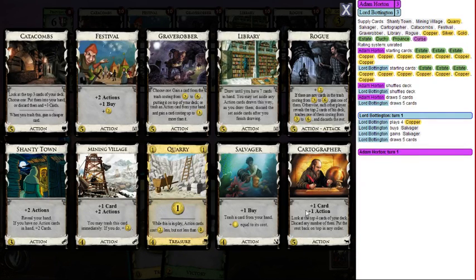Cartographer is a cantrip — it doesn't hurt your hand. You look at the top four cards of your deck, discard any of them, and put the rest back on top in whatever order you want. Cartographer doesn't hurt this hand and potentially helps your future hands — clear out green cards and arrange what you want to draw next. Cartographer is super nice.